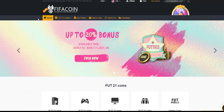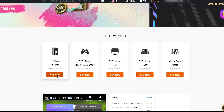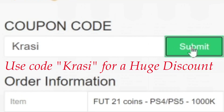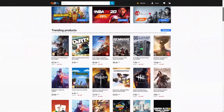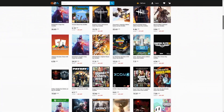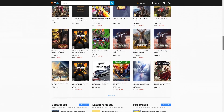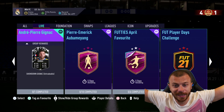Get your cheap and safe coins within 10 minutes from the cheapest place on the market. Follow the link in the description and use the code CRASSI for a huge discount. If you want to buy cheap game codes and prepaid Xbox and PlayStation cards, G2A is the place for you. Check the link down below.